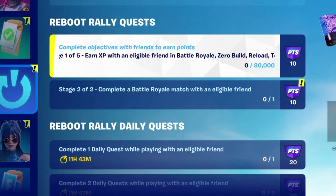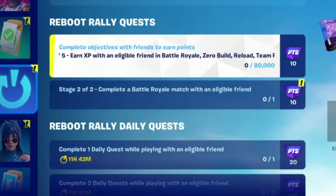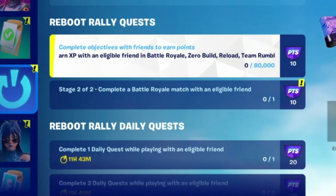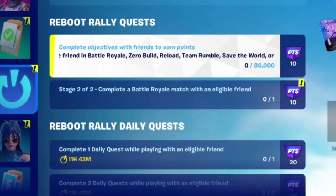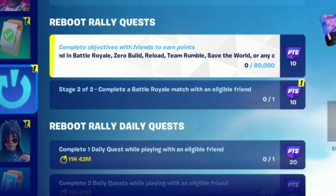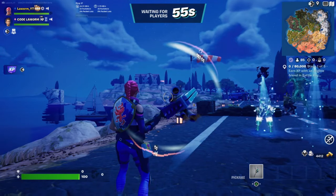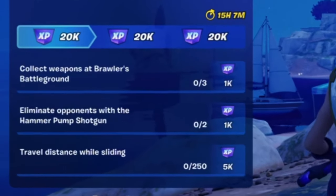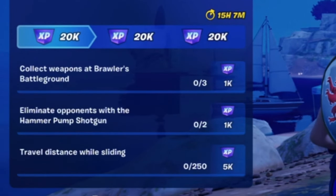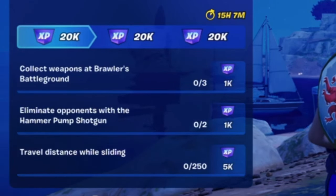The next quest is to earn XP with a rebooted friend in Battle Royale, Zero Build, Reload, Team Rumble, Save the World, or Creative. You need 80,000 XP and it will give you 10 points. Once you load into the game, you'll notice the XP sign on the left-hand side, and you've got daily quests.